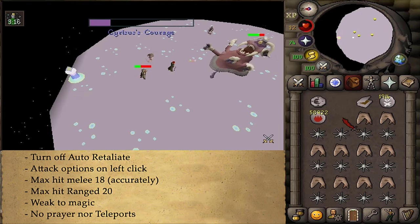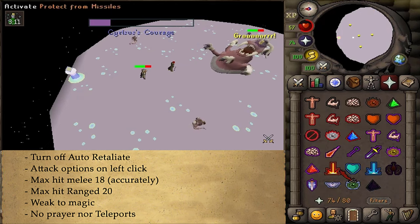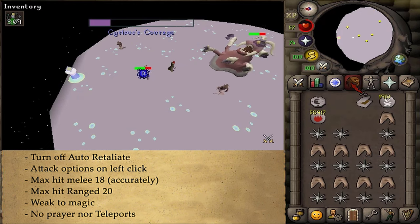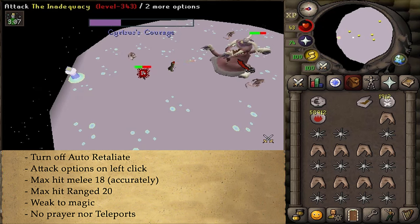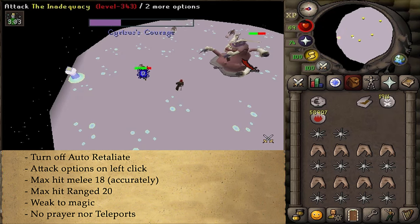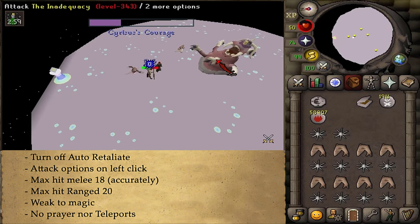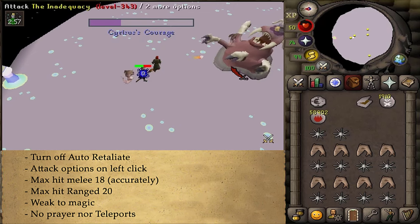If you underestimated the fight with the Inadequacy and you want to leave the Dream World, go up north and you'll find a book on a lectern — it is called Our Lives, and that will take you back to Lunar Isle. But if you do, then you will need to create another Dream Potion, which means that you will need to get another Gout Weed.